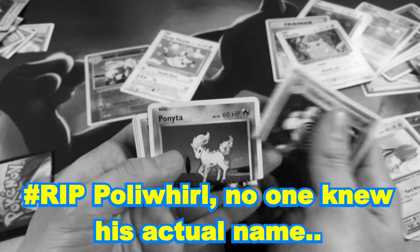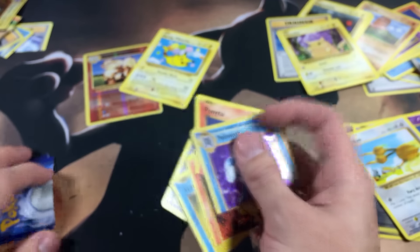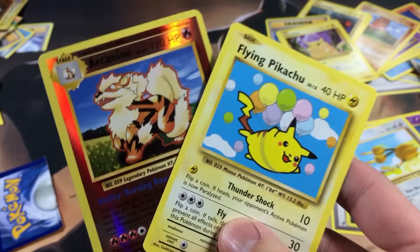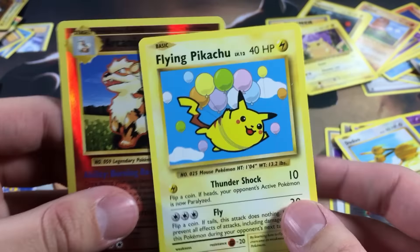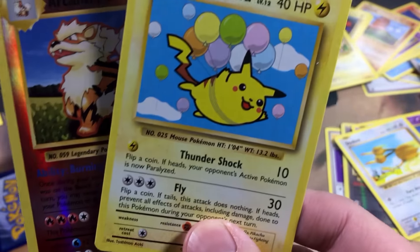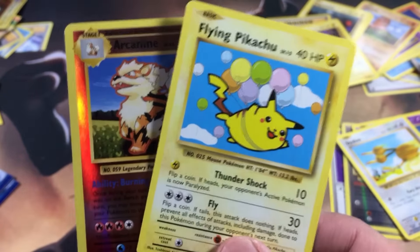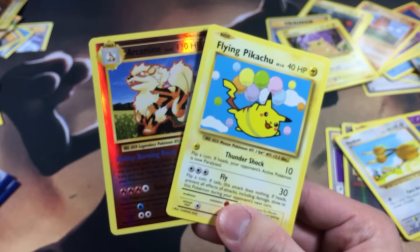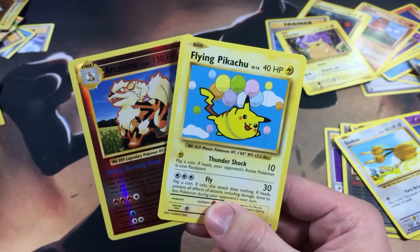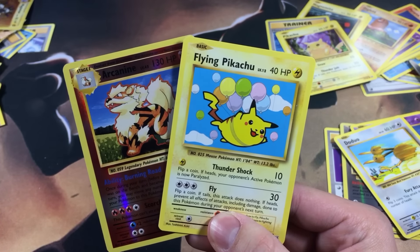And in the cut pile we got a Poliwhirl hollow, Pony, Magmar, and Staryu — man, that is the worst. I swear I have the worst luck. But overall we did save the Arcanine and the Flying Pikachu secret rare, which is really dope. Without further ado, our luck wasn't great — we cut all the good stuff and saved the mediocre stuff. Catch you guys in the next one, peace!